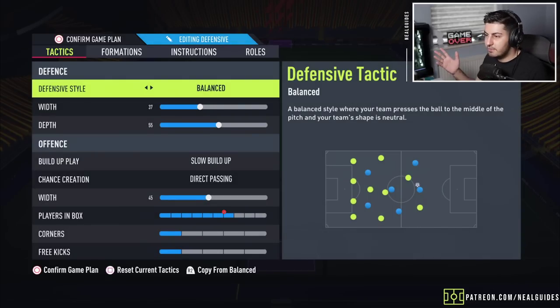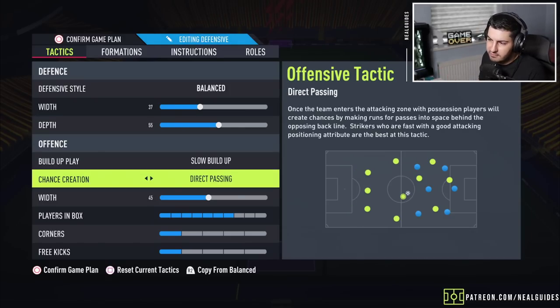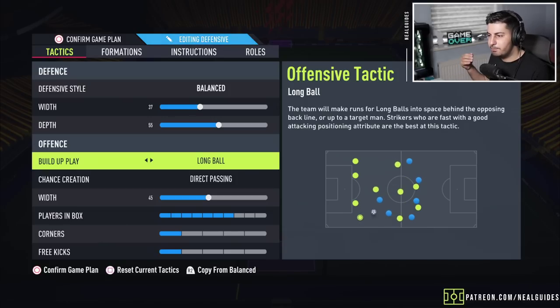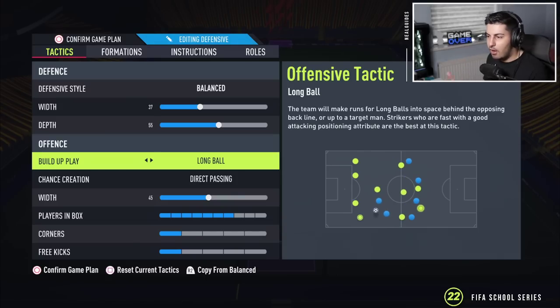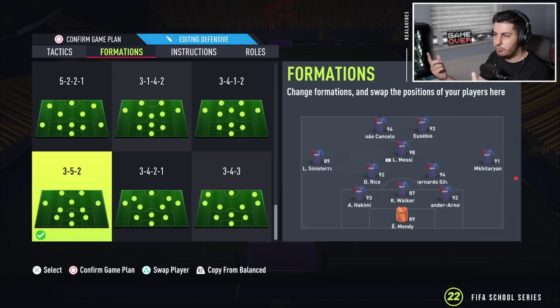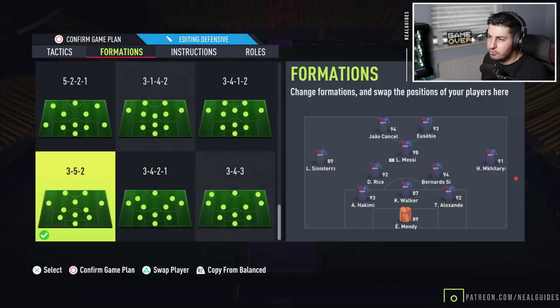Then we have the typical 3-5-2. Since the game came out I haven't really changed much here. I've just increased the depth to apply a bit more pressure; the rest is fine. Slow build-up play is really for those who struggle with build-up — it's a bit slower. Long ball moves too quickly for most players. Unless you're doing L1 triggers, if you're getting frustrated a lot, slow build-up play helps. It also helps if you can't get out with the 3-5-2 because you find your back three isolated — using slow build-up means the left and right mids won't push so far forward so quickly.